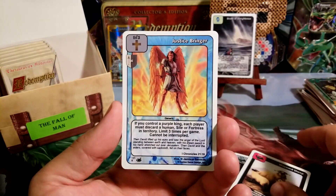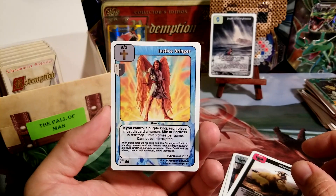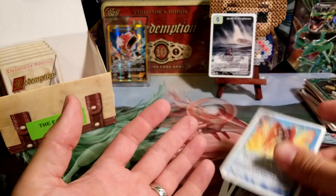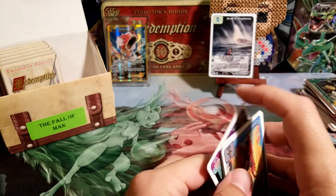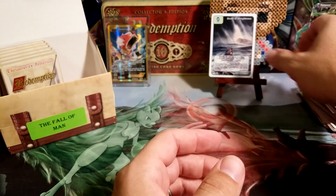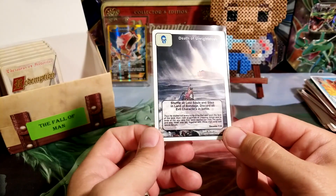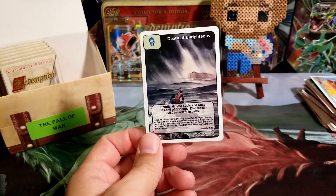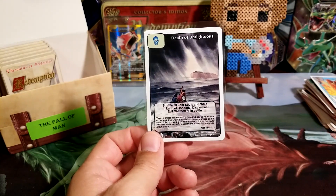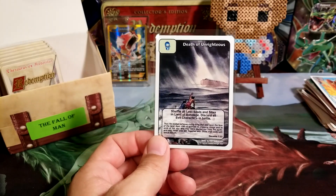And Justice Bringer — another awesome looking rare, I think. Just with that border, it just looks so cool. So this opening, we got one Legacy Rare, and other than the regular rares, that's pretty much it for this opening. Thank you guys for watching. Don't forget to subscribe if you're not already subscribed, and I will talk to you guys next time.